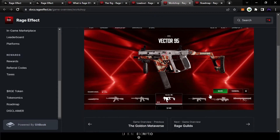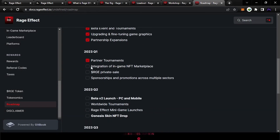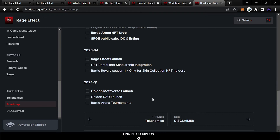This is great, I think — it's worth checking. This is the loadout map. As you see, they are now in partner tournaments. They are going to start integrating an NFT marketplace. Their token is called RGE. In the private sale, it's going to be launched soon in Q1. After that, they're going to launch a free system with rental and scholarship integration in Q4 2023.